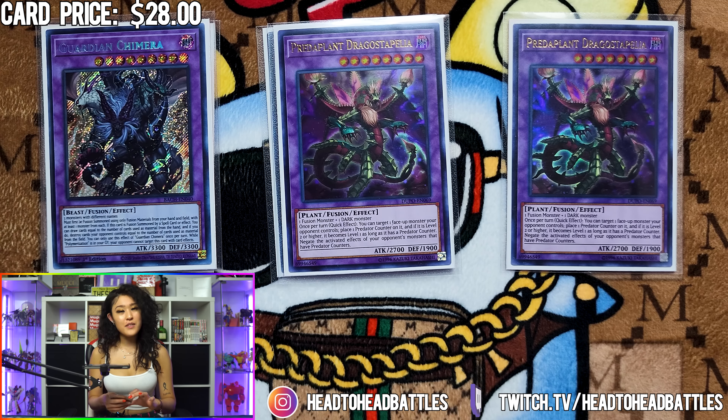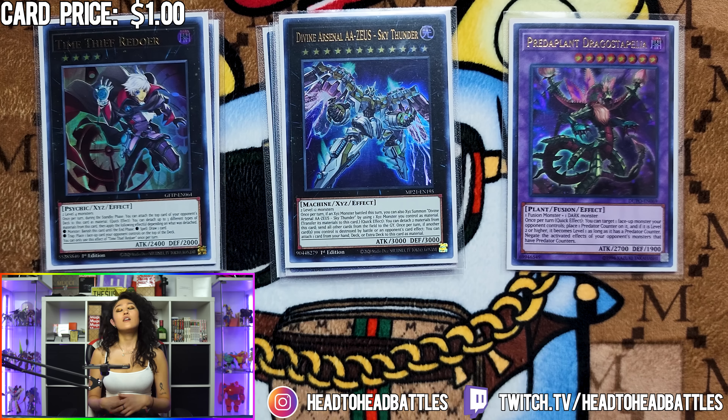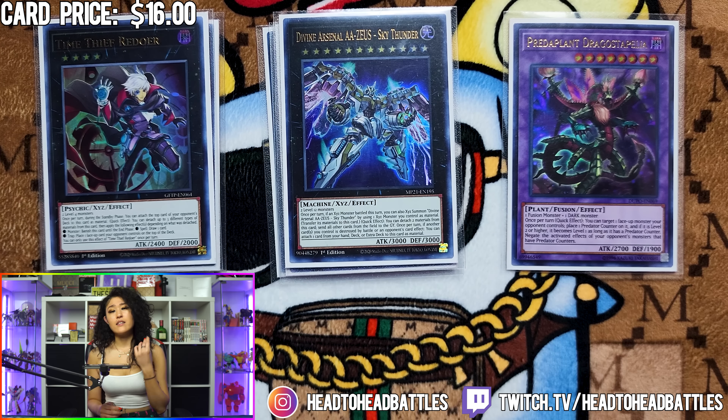The final fusion we are playing is Guardian Chimera — it's a free draw and a pop depending on how you use the materials to fusion summon this card. This card is easily going to be chain blocked in our deck simply due to the fact that the materials themselves will trigger, and you can order your chain links so that this card does not get Ashed. We'll finish off the extra deck with one Superdreadnought Rail Cannon Gustav Max Redoer and one Zeus. For Redoer, whenever you detach a Tier Limit monster you can trigger its graveyard effects. And for Zeus, being able to clear boards with a beefed-up Redoer feels really good — a non-targeting, non-destruction wipe is one of the broken effects in the game.